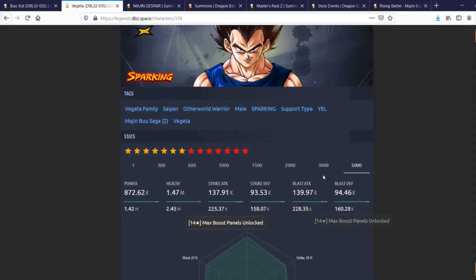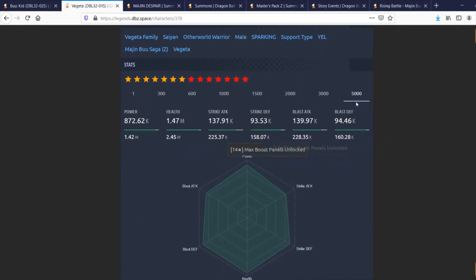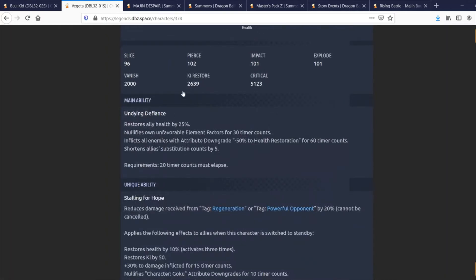Both of these units have really, really good defenses all things considered, and I think seeing more characters with more defensive stats is something that's been lacking the past couple months — very cool. His main ability, Undying Defiance, restores ally health by 25% and after use gives a Zenkai effect. It nullifies own unfavorable element factors for 30 timer counts — color nullification for 30 counts is a really nice ability.